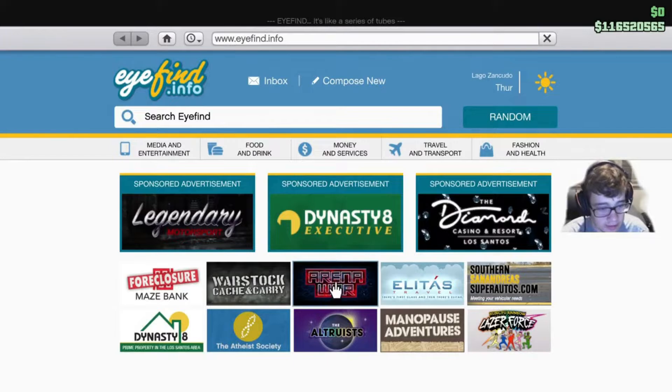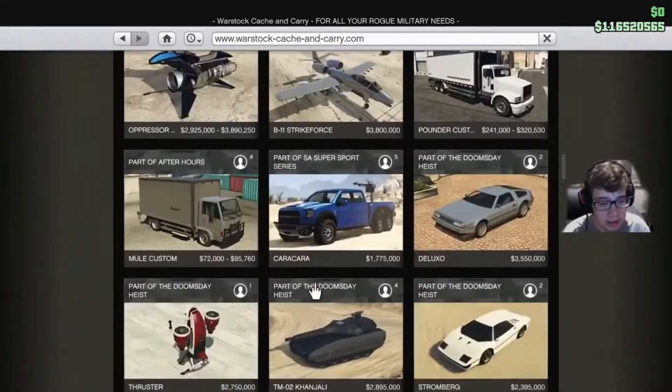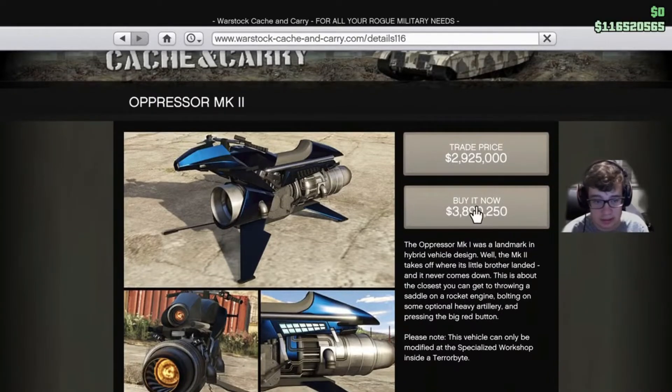There are a lot of vehicles on this list. Starting with the honorable mentions - vehicles you don't really need but I'd suggest getting if you have the money. The first honorable mention is the Oppressor Mark 2. I don't like this vehicle personally, but it's good for prep missions for transport - getting from one place to another really quickly. You could use it on the Chernobog setup, for example.